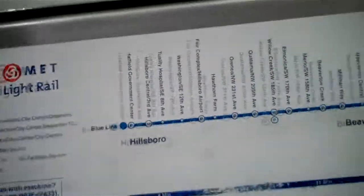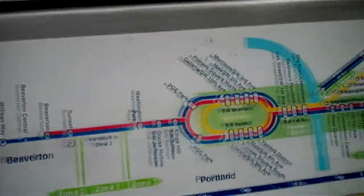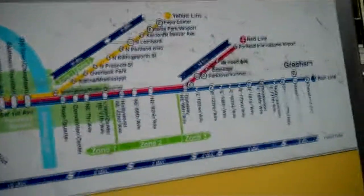Riding MAX, the bus, WES, and the streetcar is really easy at the machines. Just go up to any of the machines, and it gives you a route map along here with all the zones.